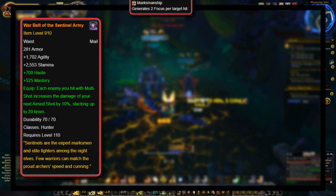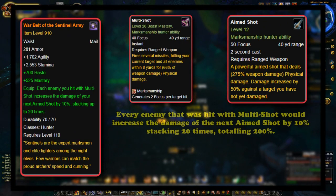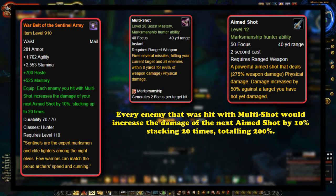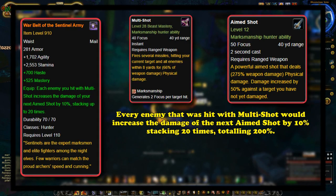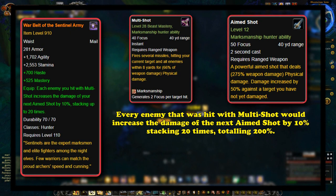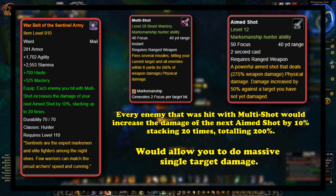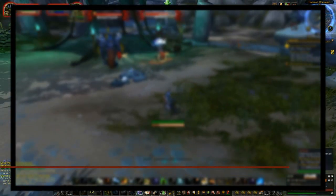A close second for Marksman was Warbelt of the Sentinel Army, which made their Multi-Shot increase the damage of their next Aimed Shot for each enemy hit by 10%, stacking to 200% maximum. Marksman was never really known for strong AoE damage but for strong single-target damage, and this legendary made any potential AoE allow you to do massive single-target damage. Having longer uptime on their DPS cooldown or better AoE damage is just simply better in every way than extra haste, which Marksman never needed anyway.